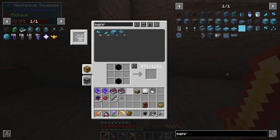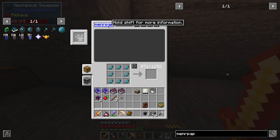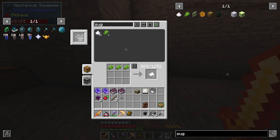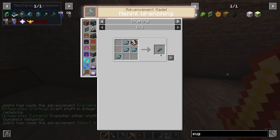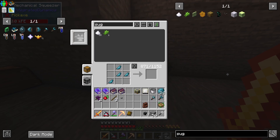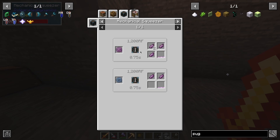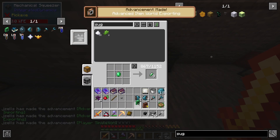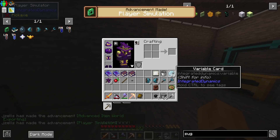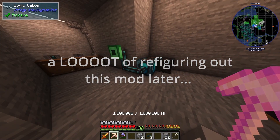Back on track — we want variable cards, we need paper which means we need sugar cane. We're finally getting sugar cane. We're going to want about 24 variable cards. We'll want a wrench, a labeler, some of these. They need popped chorus fruit and the mechanical squeezer. I'll craft all of this and be right back. We probably want a player simulator and a logic programmer.